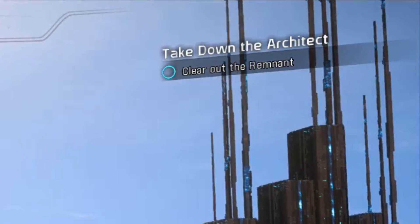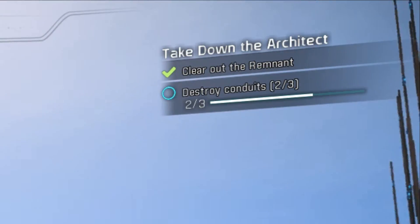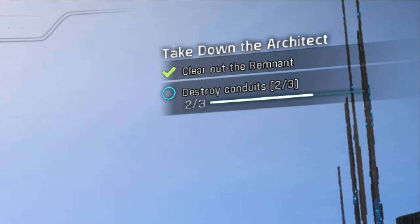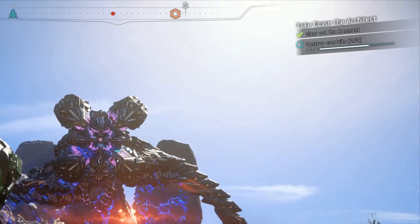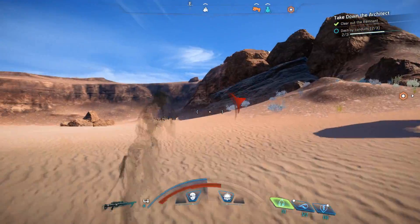Your companions will constantly be commenting about what you should be doing: target the legs, target the head, or it's making reinforcements. You will not be able to destroy the conduit in the head until after you've destroyed all of the leg conduits.